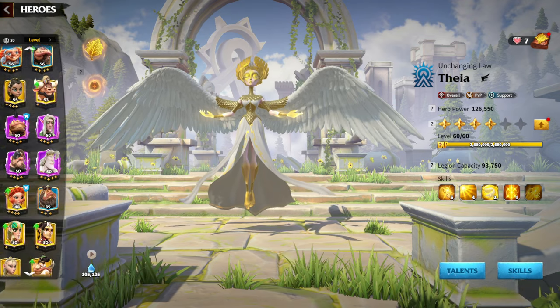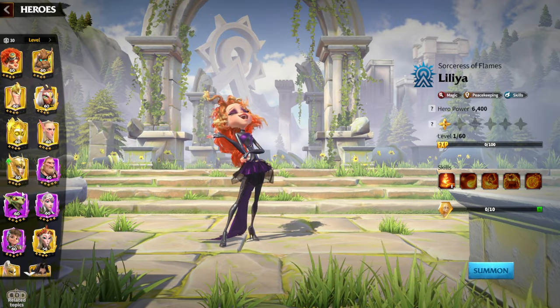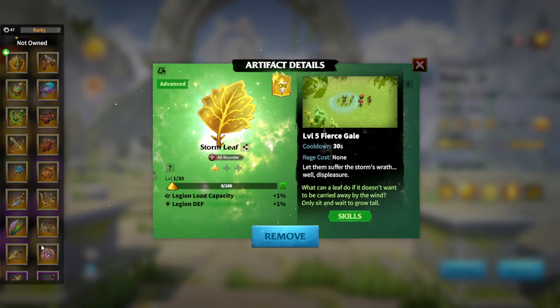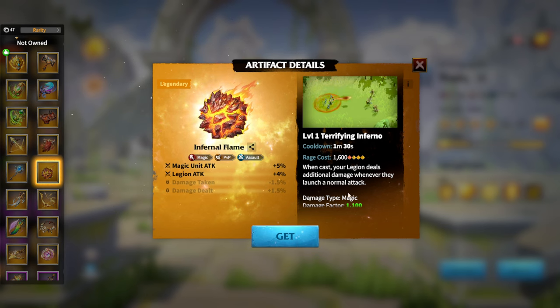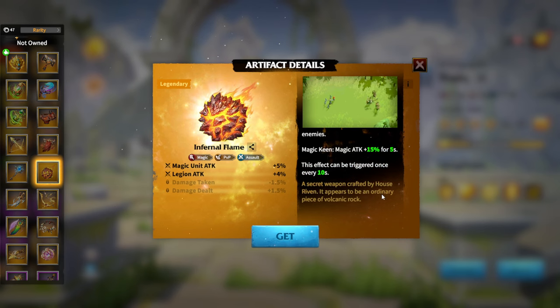Since Celestials are flying units, with Lilia and Thea you won't be flying around the map much — you'll simply move in and deal as much damage as possible. This is a more offensive-type hero pair for Celestials. In terms of artifact, the best choice is Inferno Flame — it's the best artifact for Lilia. Under additional effects, it states that your legion gains Magic Keen when the wielder inflicts Scorch on enemies. Magic Keen is a magic attack bonus of up to 15 for five seconds, and it can trigger every 10 seconds. Inferno Flame is the clear best choice for Lilia and Thea.